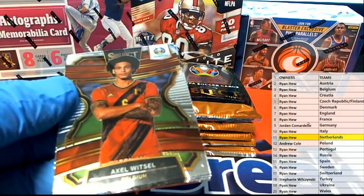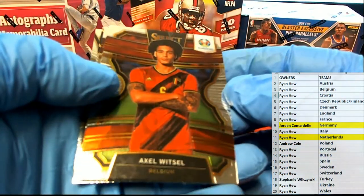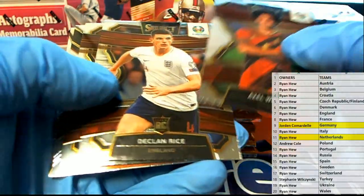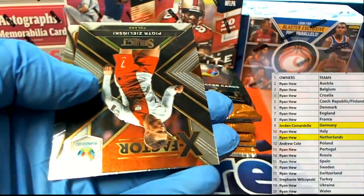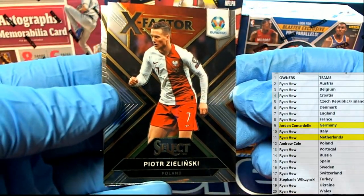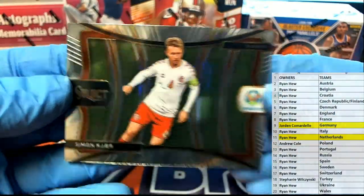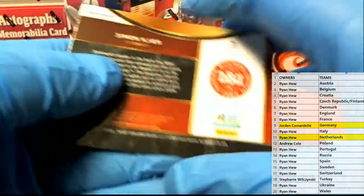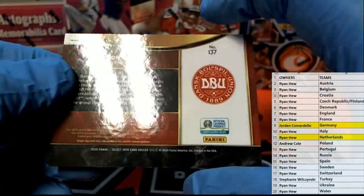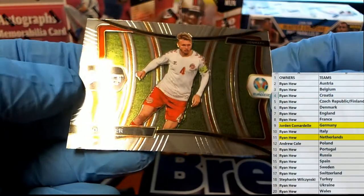That was Jordan by the way. It's Belgium - nice. Zelensky - nice X Factor right there for Polska. There we go, men's cards are great, look at them, real sharp. Very nice.